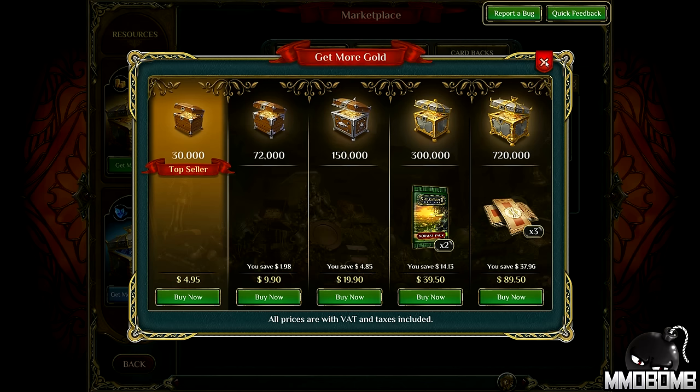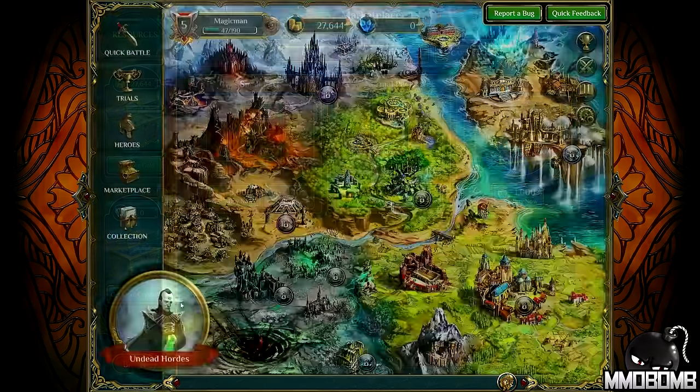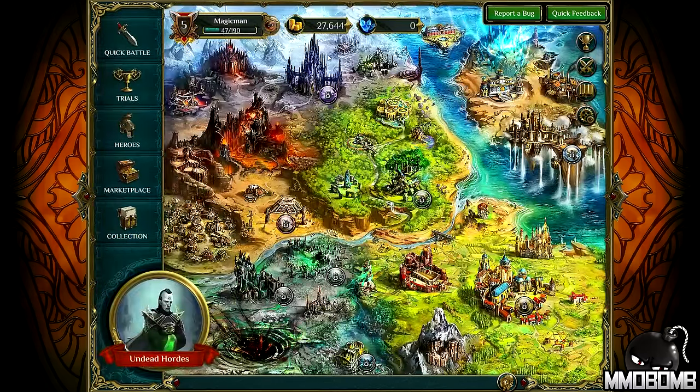You can get gold pretty quickly, actually — at least so far during the initial leveling experience. I'm almost up to 30,000 gold, and when I gained level two and level four I got 10,000 gold each time. So you can earn gold pretty quickly, at least to start out with.